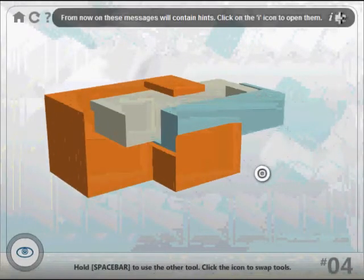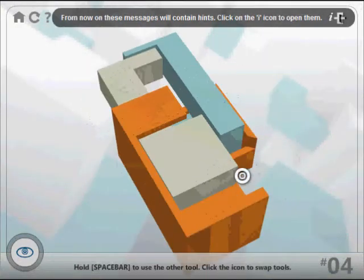Let's see what this level has to offer us. From now on, all messages will contain hints — click on the eye icon to open them. We do not need hints. We are super intelligent.